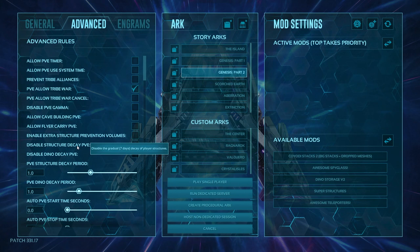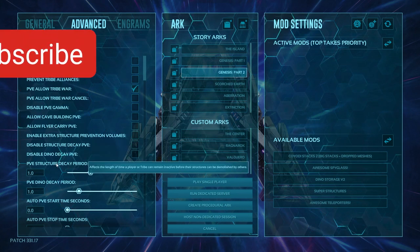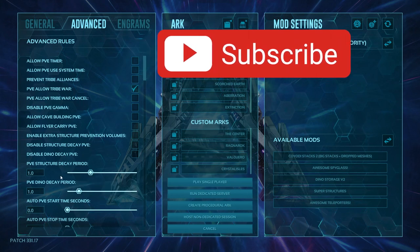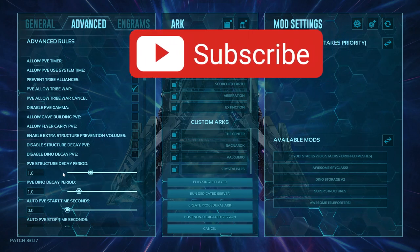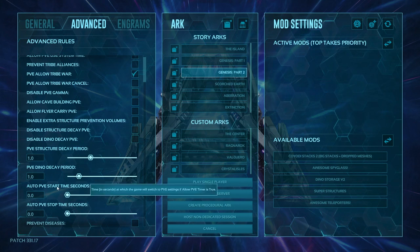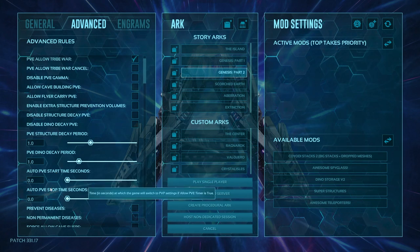Disabling structure decay in PVE gets rid of the gradual decay of player structures over seven days. Dino decay is the same thing. The decay period is standard at seven days at 1 — if you go to 2 it's 14 days, and so on. As you increase the number it makes it take longer. Same thing with PVE dino decay. The auto PVE start time chooses when the timer kicks in — it tells you how long people have to switch to PVE settings.